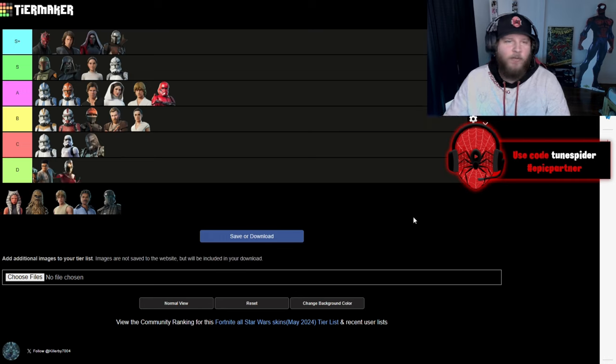Zori Bliss — she's going in D. There are so many Star Wars skins and I don't really know why they chose her, I guess because of the Rise of the Skywalker movie. But she was in that movie for like five minutes. Her visor on her helmet is really cool, I'll give her that, but other than that there's just nothing special about it.